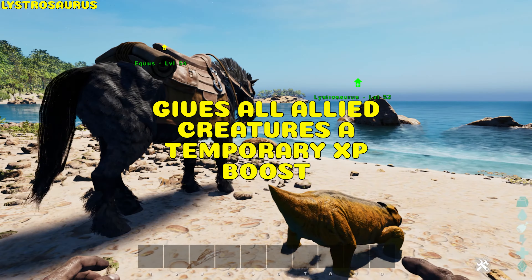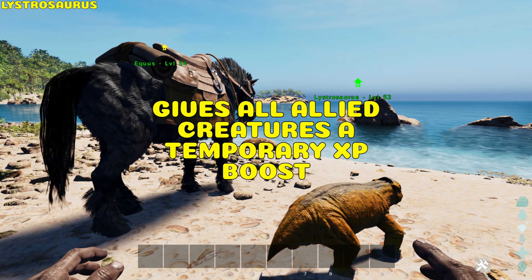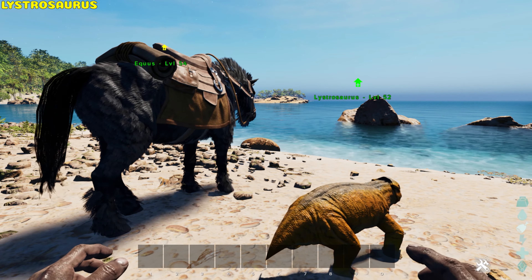Lystrosaurus. The Lystra gives a Fast Learner buff to all allied creatures nearby when petted, increasing their experience multiplier by 1.35 for 5 minutes.